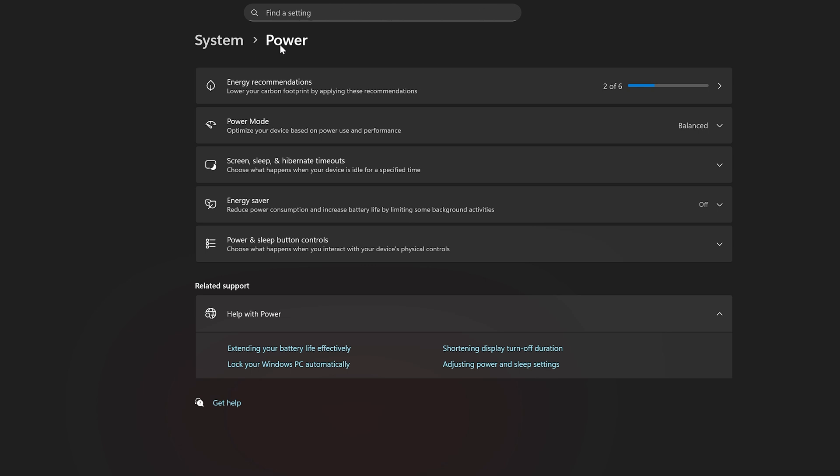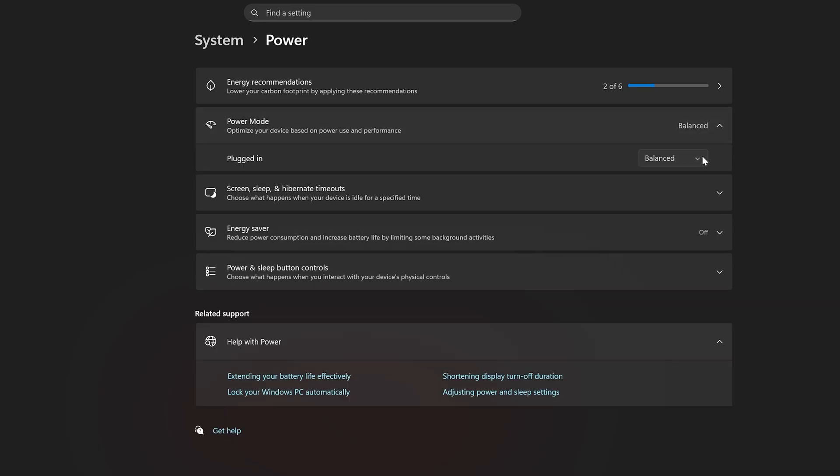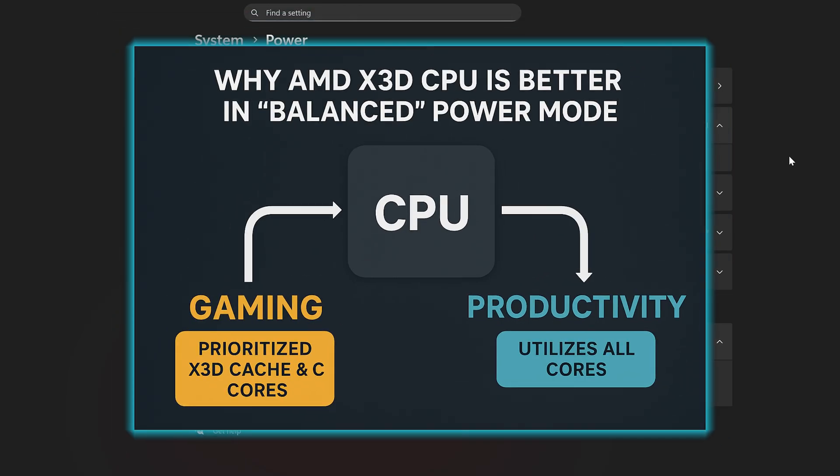The next step is to go to the power plan options. Go to Settings and then to Power Options. If you have an AMD X3D CPU like me, you're going to want to set this to Balanced. This might seem counterintuitive because you might think to set it to Performance, but for AMD CPUs the Balanced profile allows it to work as intended — making decisions on the best cores to direct workloads to. So for gaming it takes advantage of those X3D cores, and for productivity it calls on all cores. This gives you the best performance and efficiency without adding any extra heat.